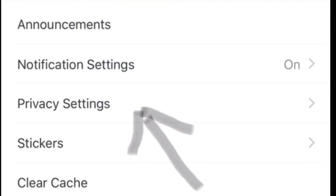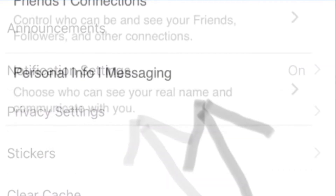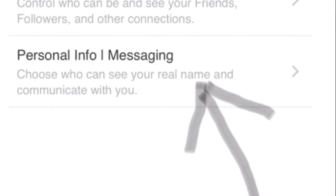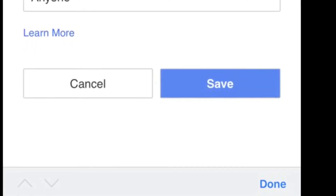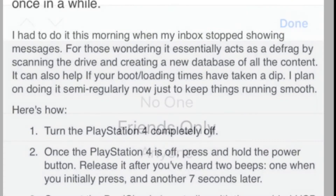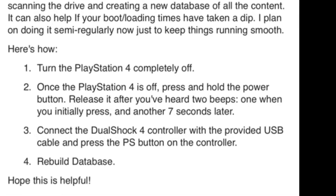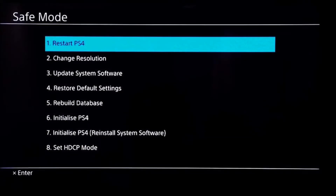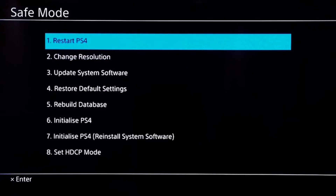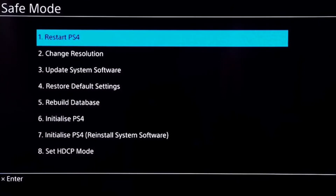Go into privacy settings, then personal info and messaging, and set it from 'Anyone' to 'Friends Only' so you can't get messages from people you don't know. Then, with your PlayStation off, hold the power button for seven seconds to get the boot menu. Choose 'Rebuild Database,' and once it's rebuilt, restart your PlayStation - you should be able to play on your account again.